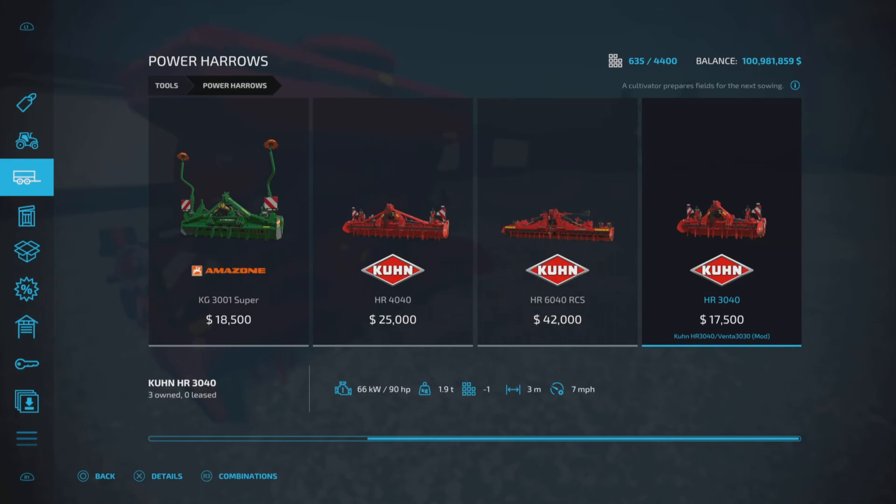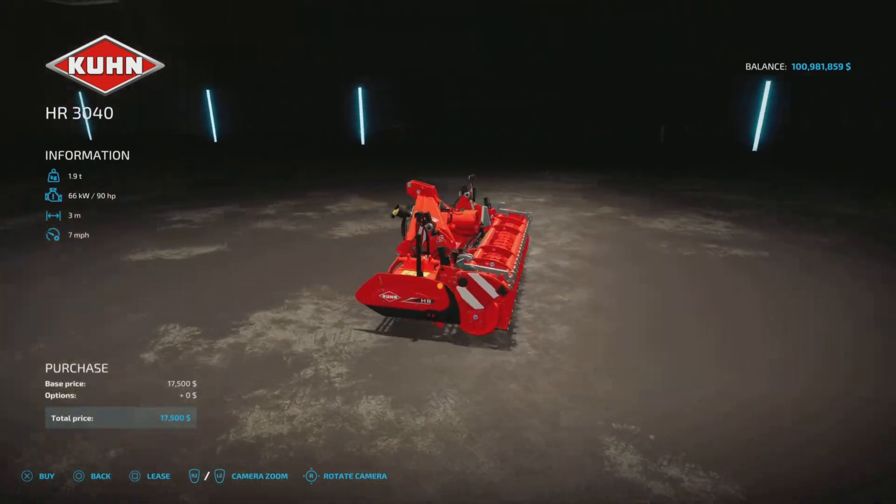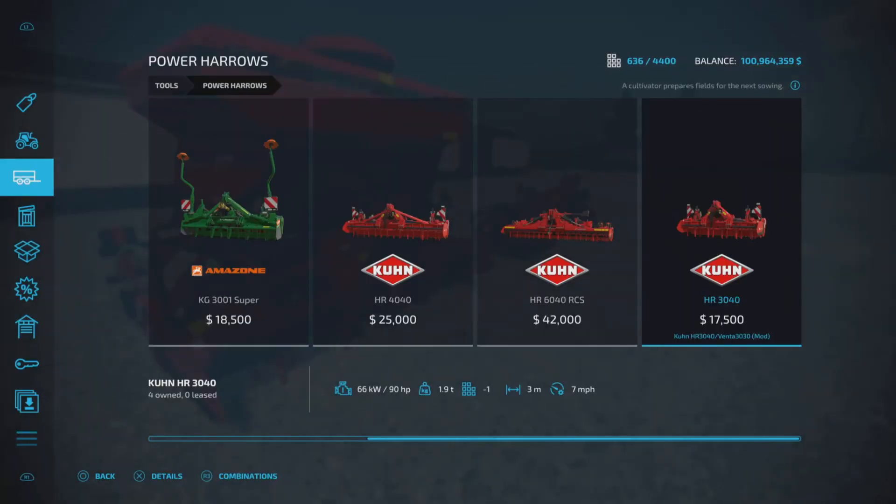The HR 3040 is $17,500, requires 90 horsepower, is three meters wide, and has a seven mile per hour working speed. It is quite simply just a power harrow — we're going to buy that. Note that the base game has a four meter and a six meter, but this is a three meter.